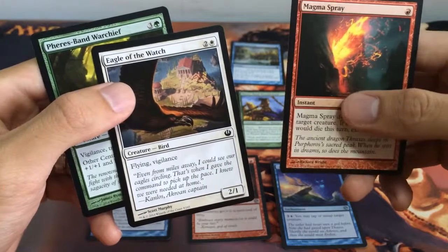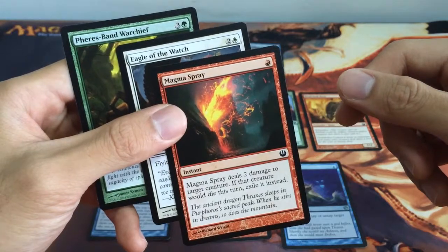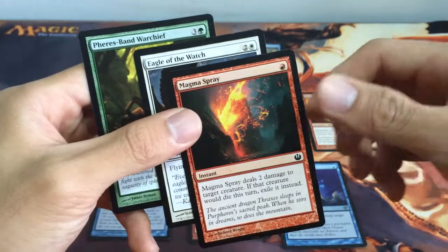Our next pick is our 2/1 Bird for 3 with Flying and Vigilance. And the third pick is Magma Spray — deals 2 damage to target creature, and if that creature would die this turn, it's exiled instead.